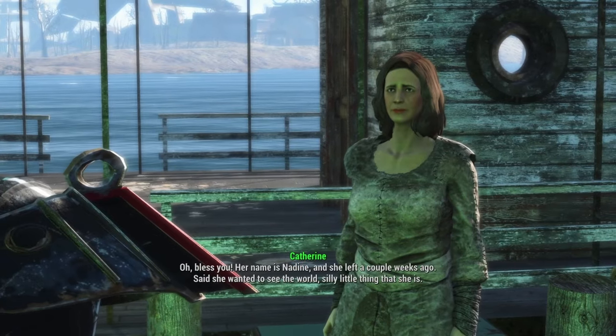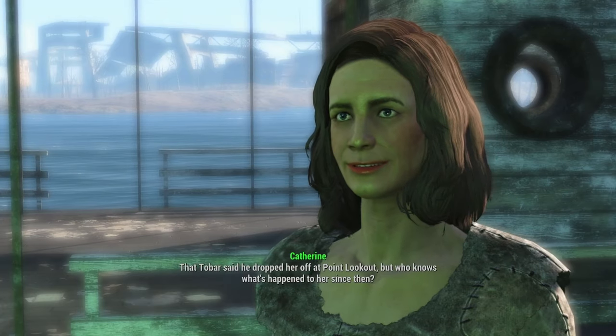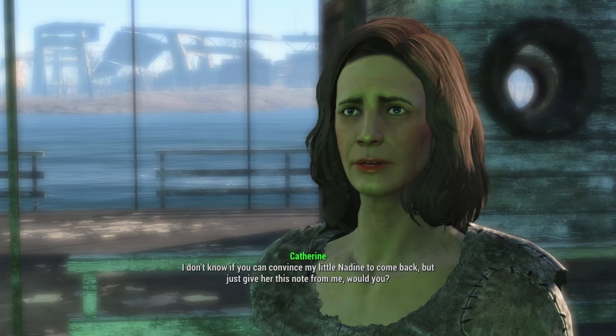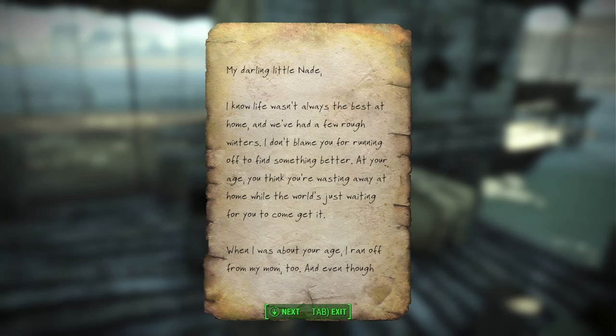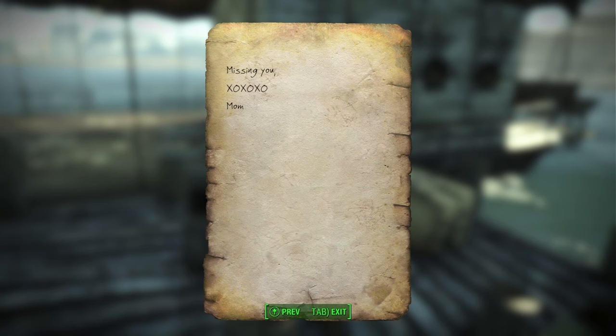'No promises, but maybe.' 'Oh, bless you. Her name is Nadine, and she left a couple weeks ago. Said she wanted to see the world, silly thing that she is. Tobar said he dropped her off at Point Lookout, but who knows what's happened to her since then.' She hands us a note: 'My darling little Nade, I know life wasn't always the best at home, and we've had a few rough winters. I don't blame you for running off to find something better. I just wish you could have seen your grandmother. You're always welcome back home. Please, learn from my mistake, and don't stay away forever. Missing you, kisses and hugs, mom.'